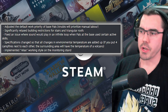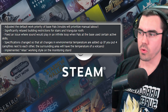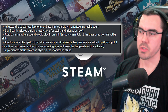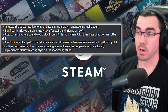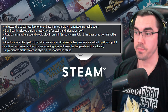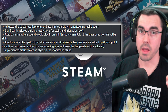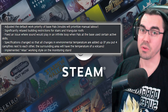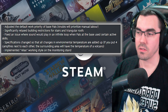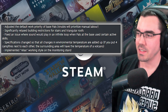Specifications changed so that all changes in environmental temperature are added up. For example, if you put four campfires next to each other, the surrounding area will have the temperature of a volcano. That's going to be big for egg hatching — I tried putting multiple campfires and it actually does nothing. Depending on how big the surrounding area is, that's going to be very cool. Though it'll also be dangerous if you're running around your base with no temperature gear — that could be deadly.